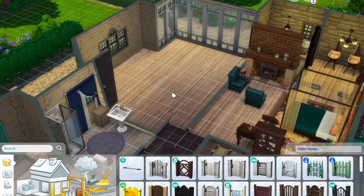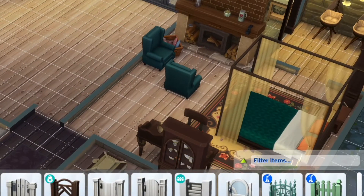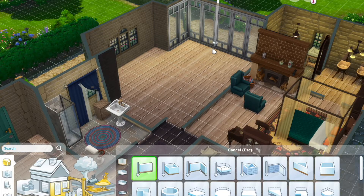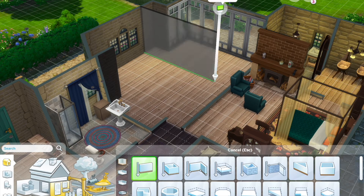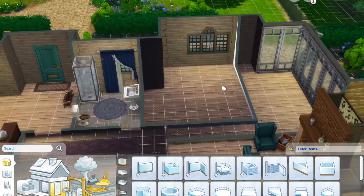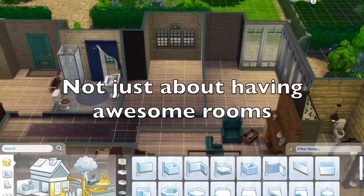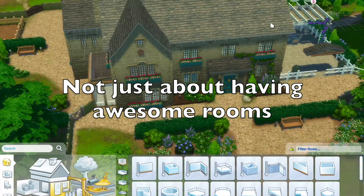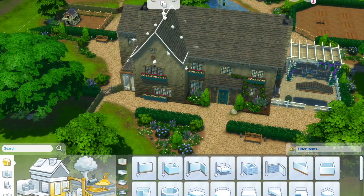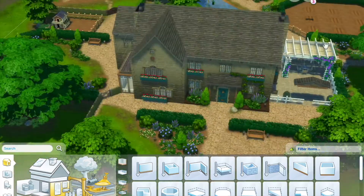Moving down to the ground floor, we have the mom's room, and I'm going to divide this room into two rooms for two sets of toddlers. Since you can have a lot of kids in the house at one time in the occult baby challenge, it helps to have a lot of different rooms available. I always keep toddlers on the ground floor because this is not just about awesome rooms but also about playability — toddlers are just a mess. They can't climb stairs and get exhausted just trying to walk across the house to get some food, so keeping them on the ground floor close to the kitchen is always a safe bet.